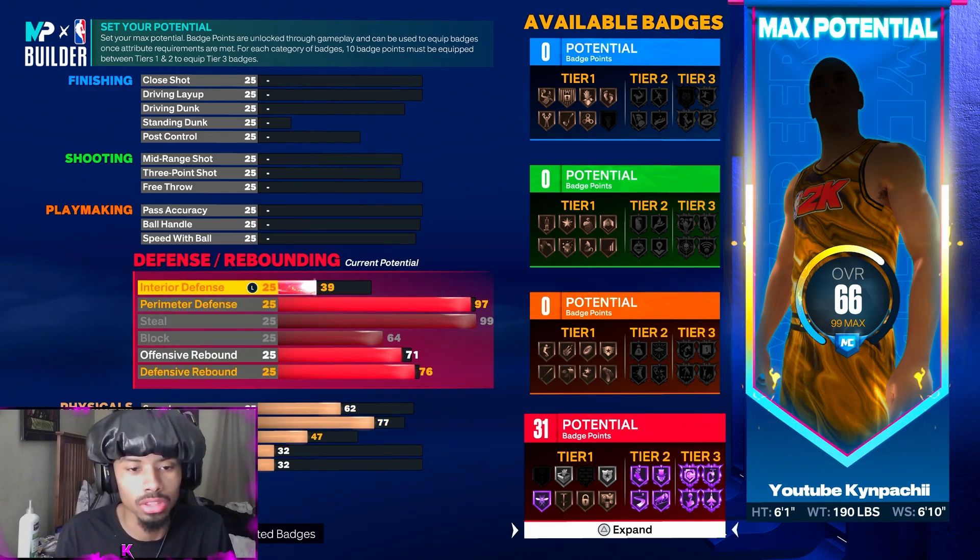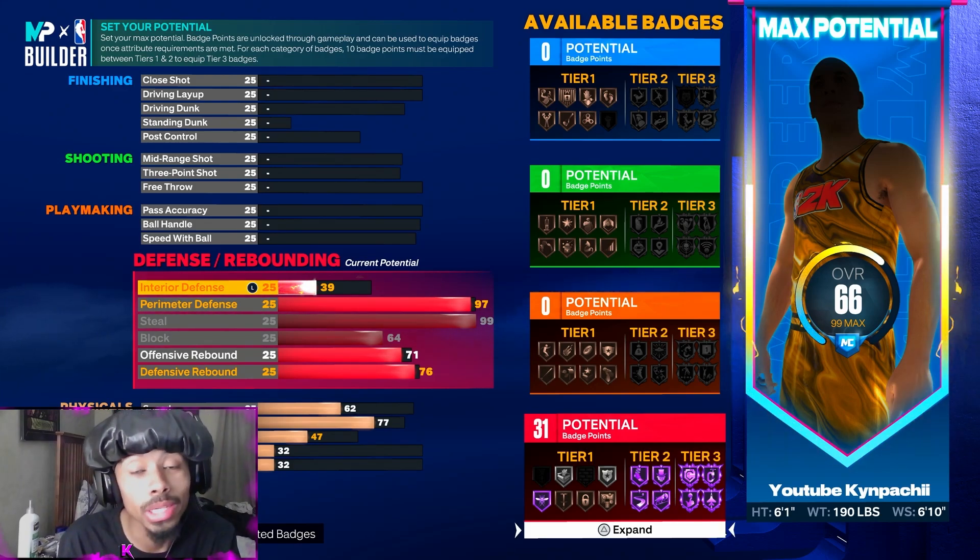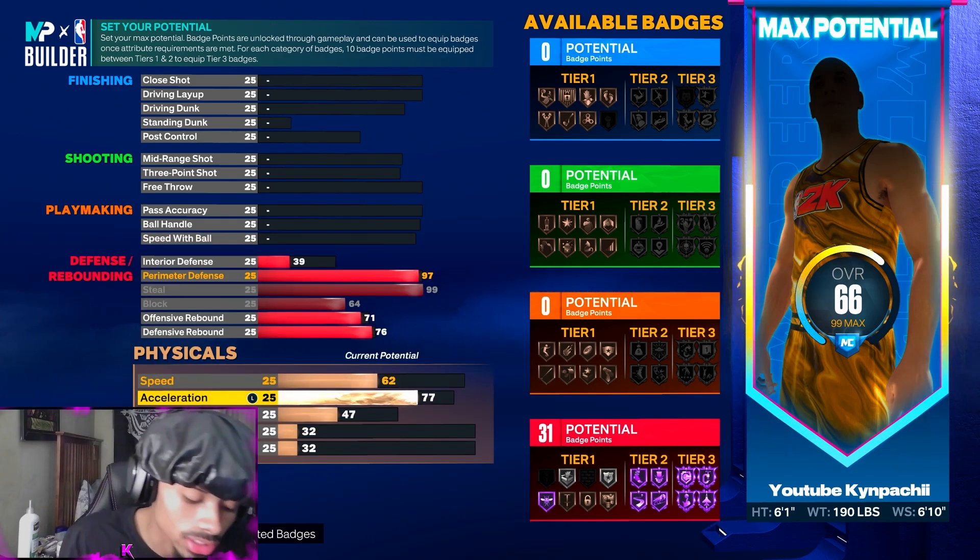You also get a 39 interior defense — none too crazy on the interior defense. You get 31 defensive badges, which is insane. Let's go to physicals next.